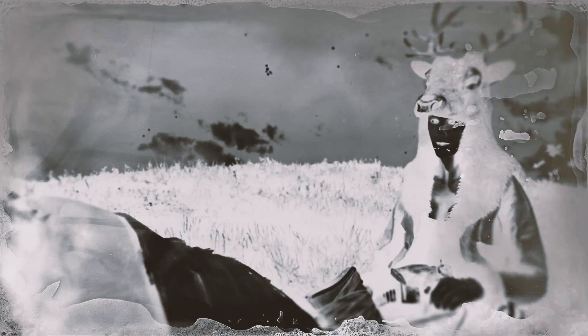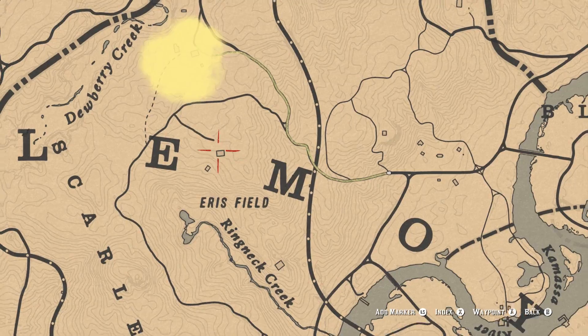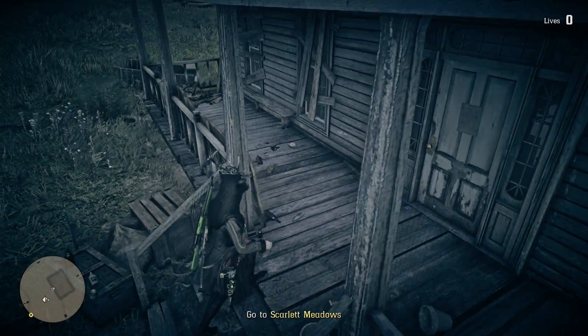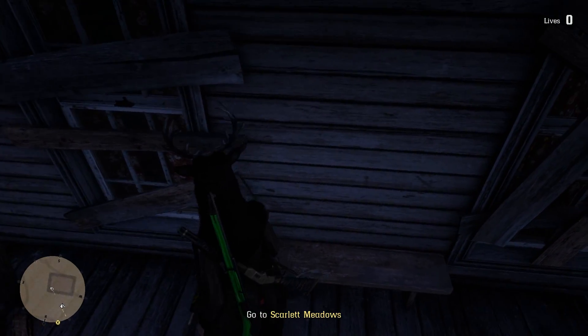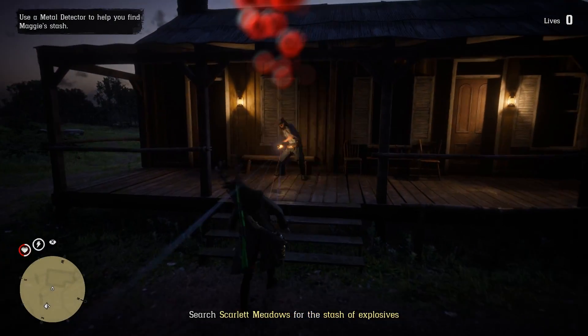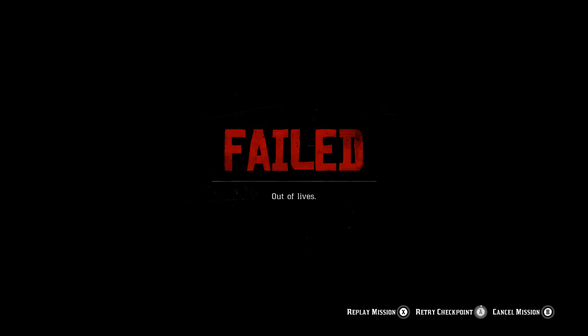Then you want to go to the second moonshine story mission, start it on ruthless, and replay the mission. Once you spawn into this mission, head to the specific location I'm showing you on the map. Once you arrive at the front porch of this house, there's going to be a card sitting on a bench. Grab that card. After you grab the card, you want to die in some sort of way — it doesn't matter how. Typically I choose the NPCs to shoot me so I don't have to waste any dynamite.